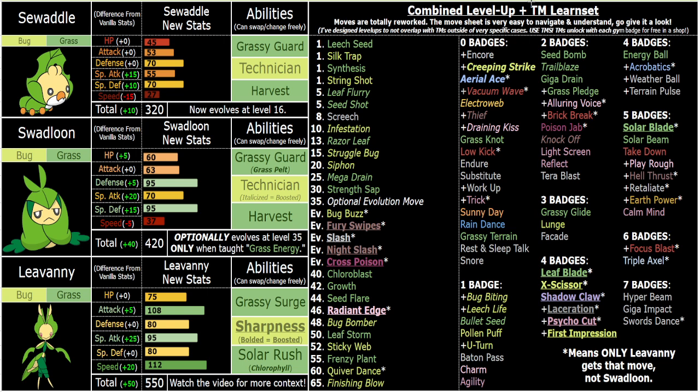Grassy Surge has the obvious benefit of Grassy Glide, and also just of healing you and of having high base power grass moves to take advantage of — like Leaf Storm, Frenzy Plant, Seed Flare, and other stuff — which outdamages Sharpness-boosted moves. But Sharpness has the benefit of boosting bug moves as well as boosting coverage moves. And it still boosts Leaf Blade and Solar Blade technically.